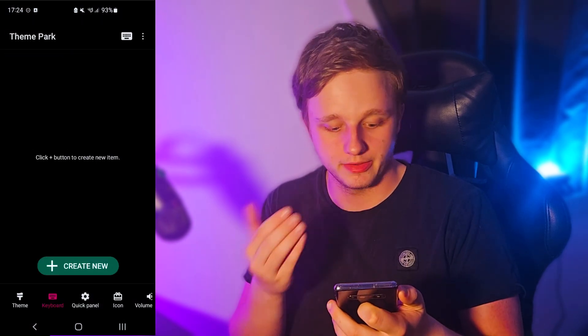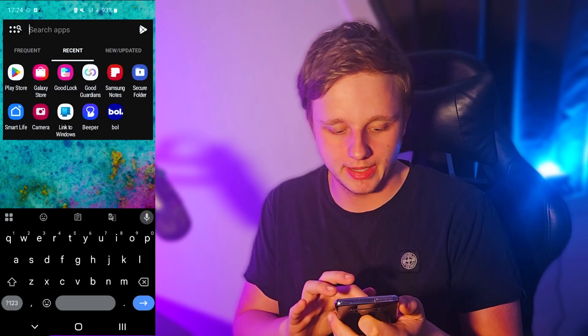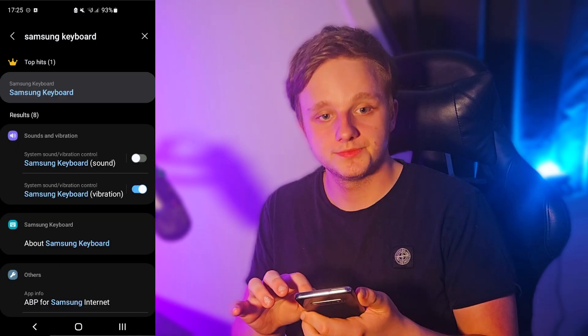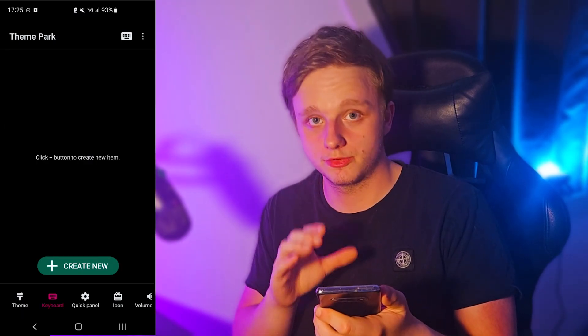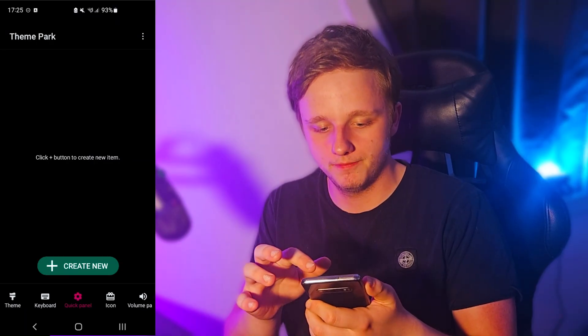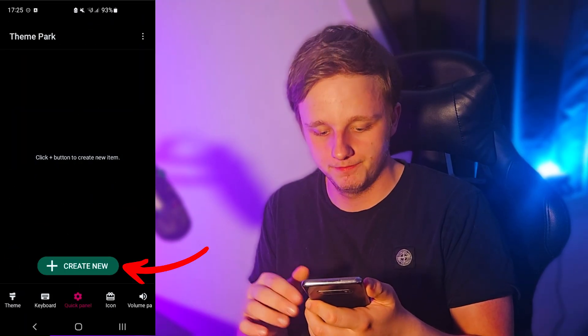For example, keyboard — if you only want to change your Samsung keyboard, I'll remind you it's only the Samsung keyboard itself, so if you use that one you can customize it right here. This is the quick panel, so that's what you see when you scroll down, and all the icons you see right here.